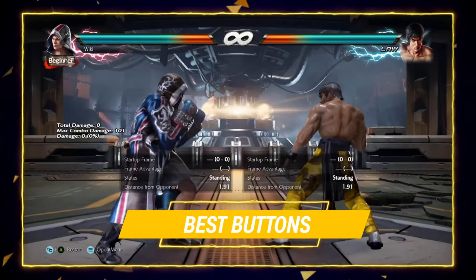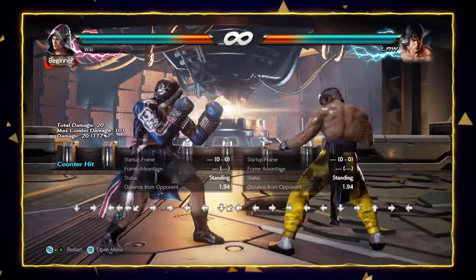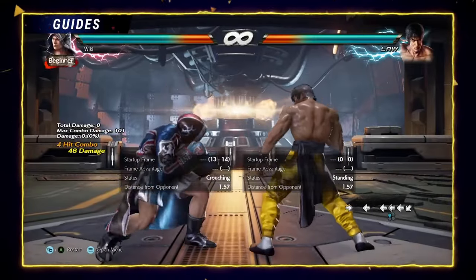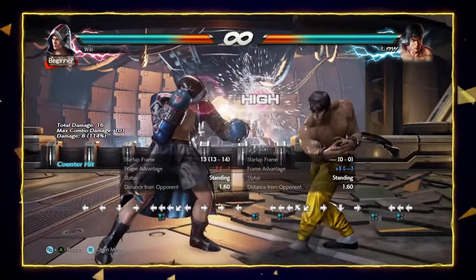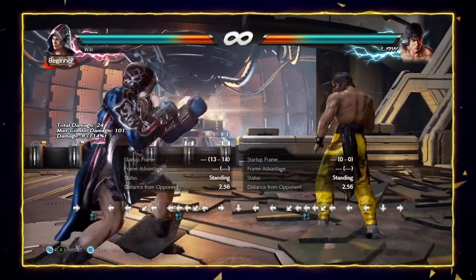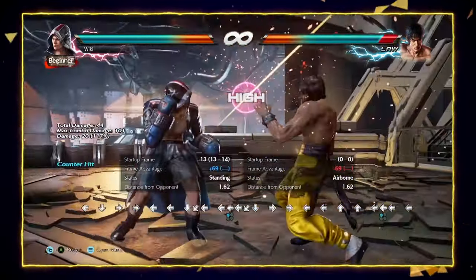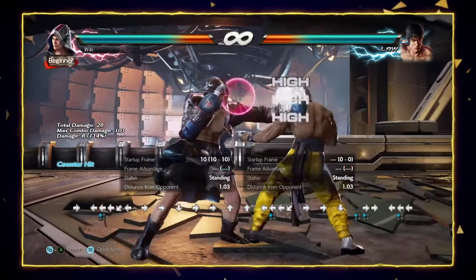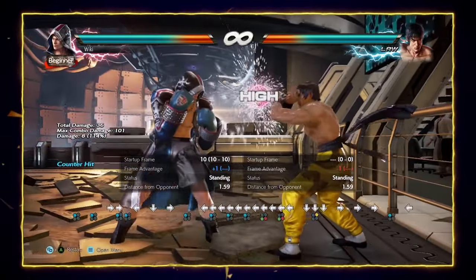Let's have a look at some of Steve's best moves. Starting with the infamous back 1. This is very fast, coming out at i13. It gives a huge combo on counter-hit, has great range, great tracking, and can be cancelled into flicker making it very safe on block at minus 1, and very difficult to punish on whiff if cancelled into flicker. This is great keep-out — you can throw this out pretty much whenever you feel the opponent might be pressing, and even if it's blocked, you can keep the pressure up with Steve's flicker cancels.